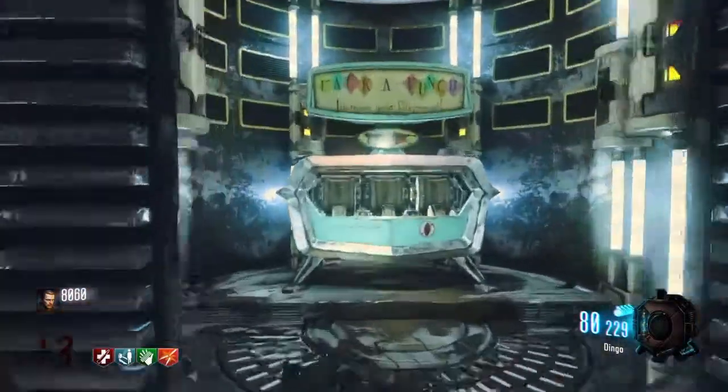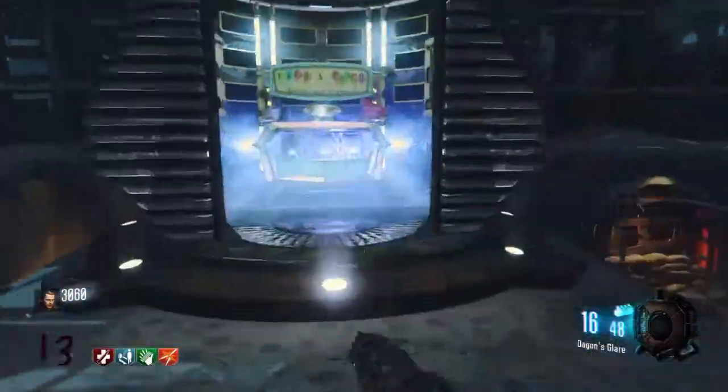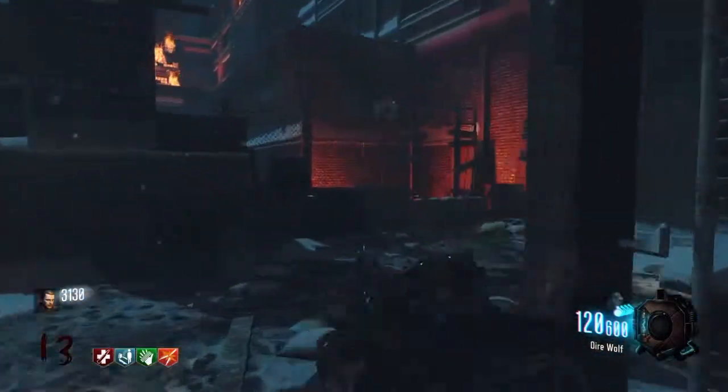So as you see right here, what you got to do is go to Pack-a-Punch. You got to Pack-a-Punch one gun, but it can't be a shotgun, ray gun, or wonder weapon. It has to be something that actually shoots bullets.